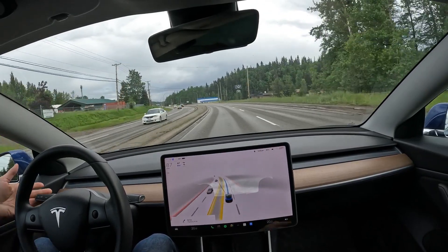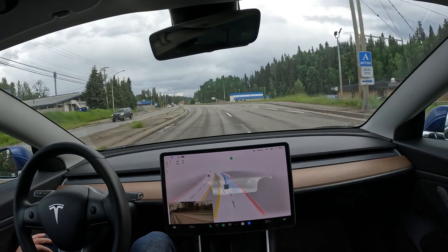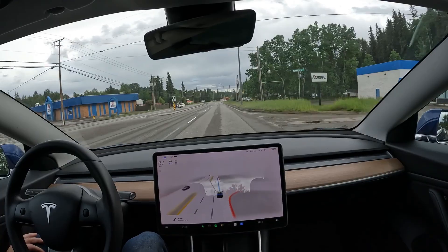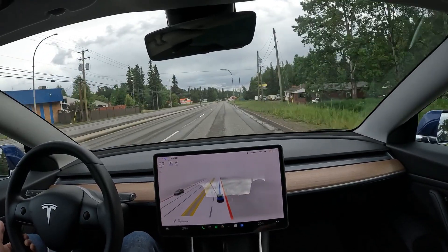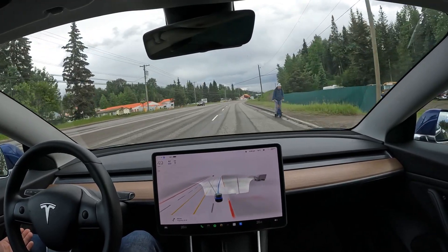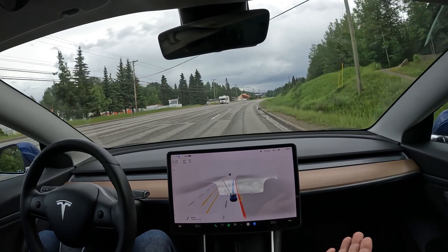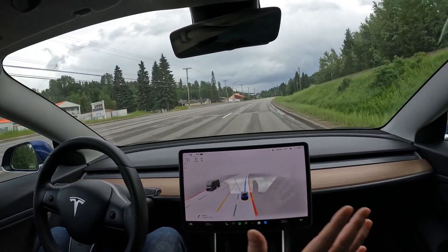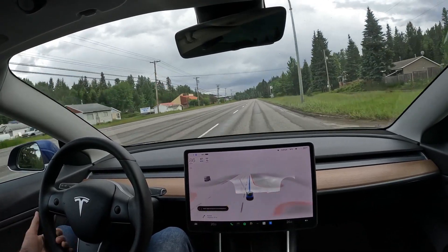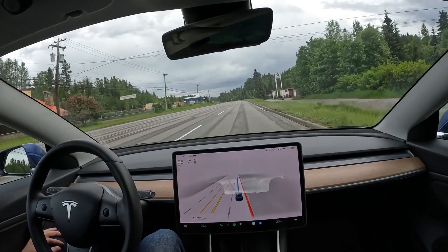Let's do a test — I want to switch to that lane. I can just put the blinker on and it's going to do everything for me. That's not new, the previous version did it too. Here comes someone — oh yeah, it's slowing down because somebody's in our lane. Look at that — it slowed right down and I did nothing, I didn't touch anything. It handled that really well. Wow, this is pretty cool stuff.